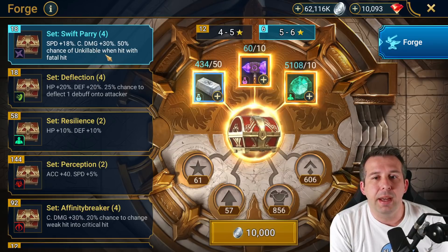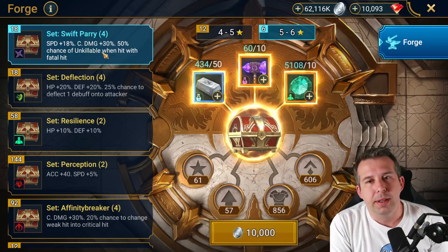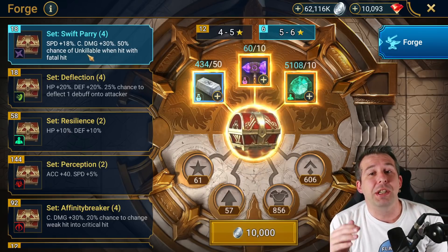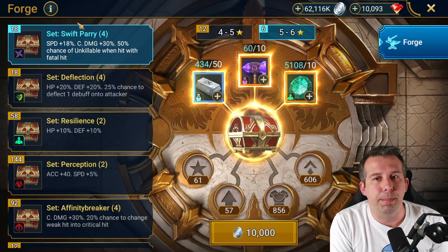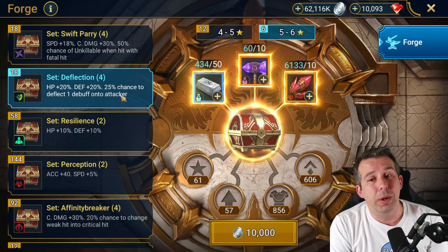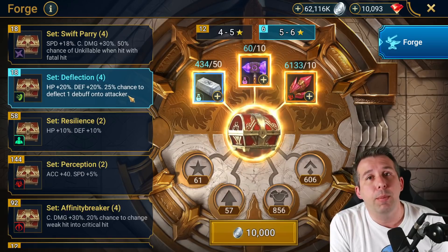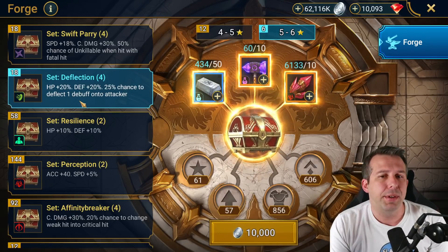Swift parry set is an awesome set — you get speed and quick damage, but you also get a chance to be unkillable. It's generally used on defense-based champions in arena because of that unkillable proc chance. Although the stats are offensive, the RNG unkillable means it ends up on defensive champions. Deflection set really hadn't had a use case until Bommel — with Bommel it's pretty good, giving a 25% chance to throw a bomb or HP burn back at him. Outside of that, it's probably not used a lot.